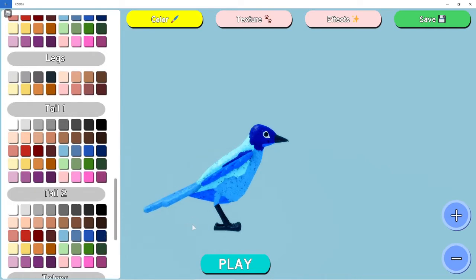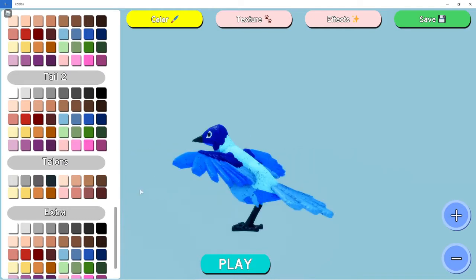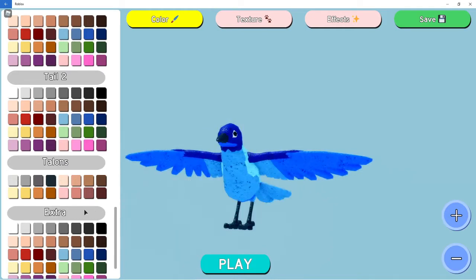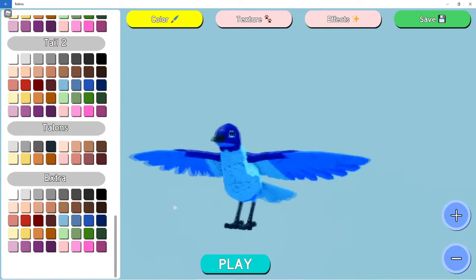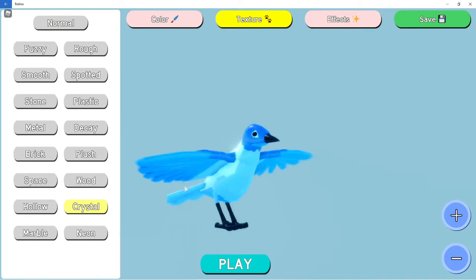The extra part is the little circle around the eyes. There are no talons — pushing talons doesn't really do anything. The extra is basically the extra part of the bird.